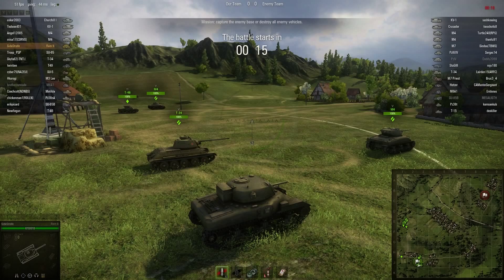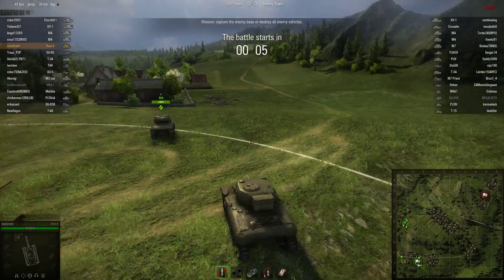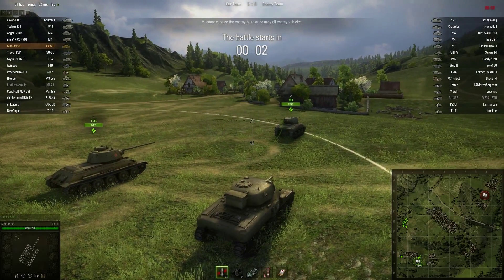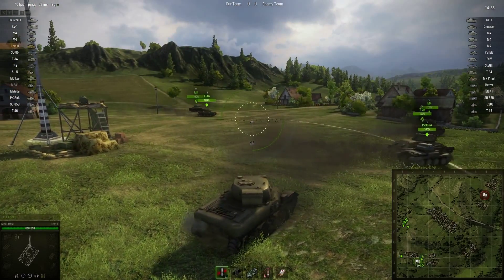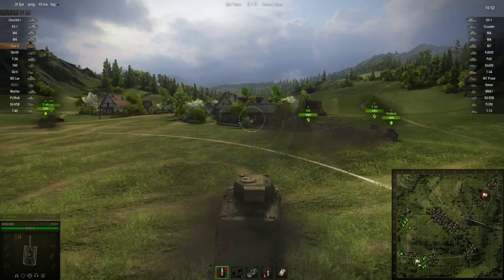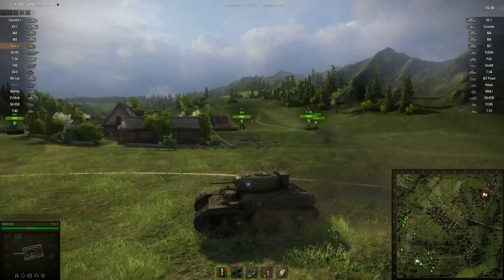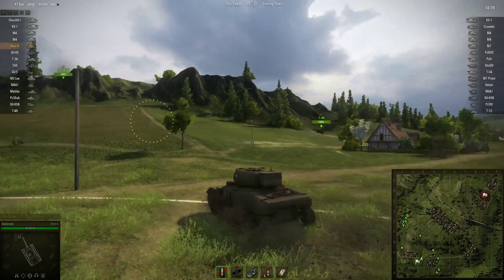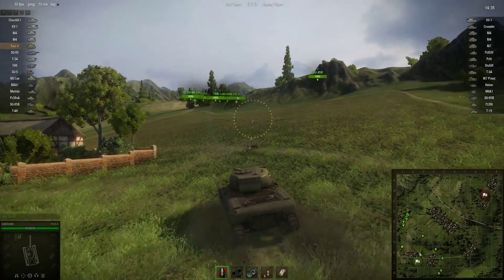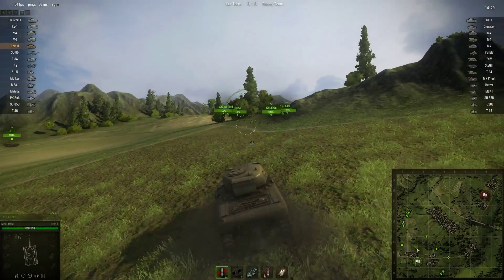In beta — or even after launch — there was a T23 which was a nice tank on the American side, but they replaced it with one of the Pershings. I always thought they should have gotten rid of the T20 and replaced it with the T23, or re-tiered it. Anyway, I think I'm going to try to grab the high road on this — I seem to have more luck with that usually, which will cost me time but let the team light up targets.